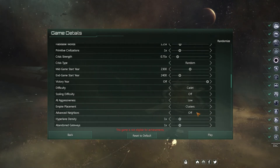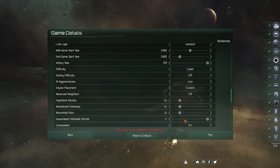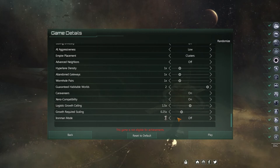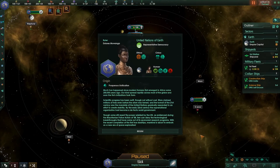Advanced Neighbors I turn that off. Hyperlane Density, Abandoned Gateways, Wormhole Pairs — everything from here on down I pretty much leave at the default. I leave Iron Man mode off. Once I've got those settings ready I'll click play and I am off to the races, playing my first game of Stellaris as a beginner.